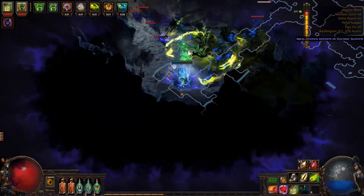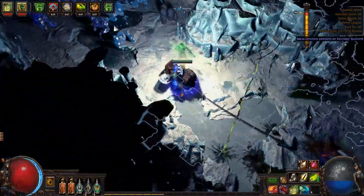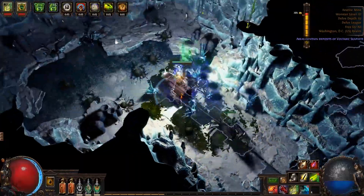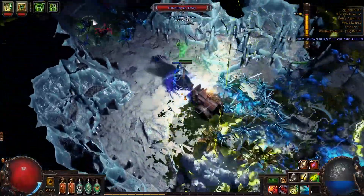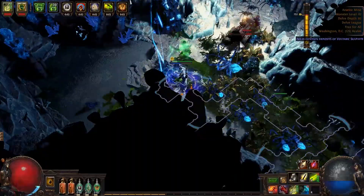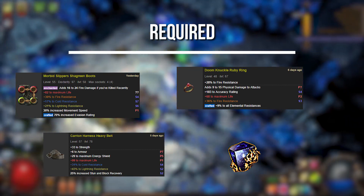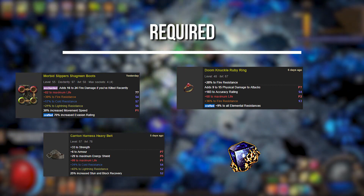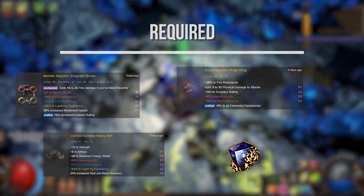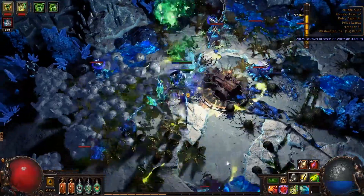Now for the exciting part: the gear. Since Tarky planned this build for SSF, it should come as no surprise that this build uses absolutely no expensive or difficult-to-obtain uniques at all. I'll be organizing the following section into three categories: Required, Recommended, and Luxury. Just know that this build can be done completely with rares, and the best DPS boost you can get is a higher-level Caustic Arrow. Required: rares with life and resists, and one Spreading Rot cobalt jewel. Above all else, focus on capping your resists and getting as much flat life on your gear as possible. This jewel is listed as required because you can get it for free as a reward for the quest Death to Purity in Act 5, so there is literally no reason not to use it.